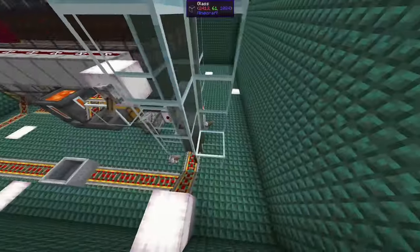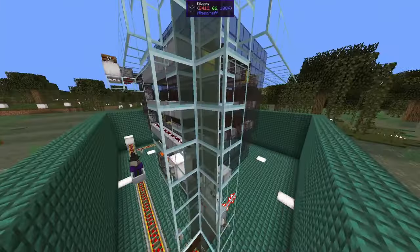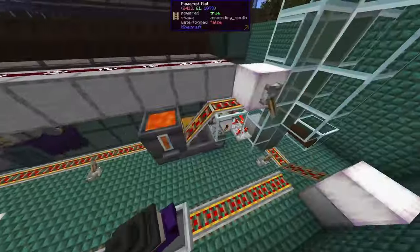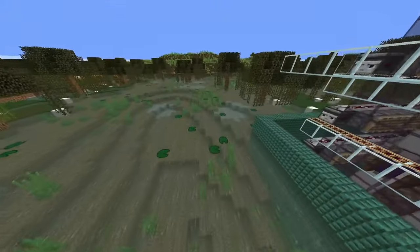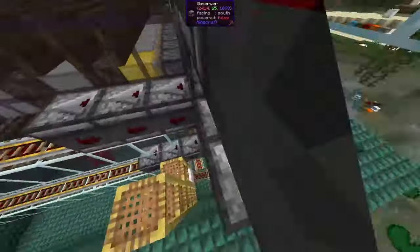Slimes specifically will move even if the player is far away — the player is 128 blocks on top, but if a slime spawns here, it will just start hopping randomly. There's a rather high chance it will get here and collide with the minecarts. Other mobs will typically be stationary if the player is more than 32 blocks away, but not slimes. So slimes are really a big issue.